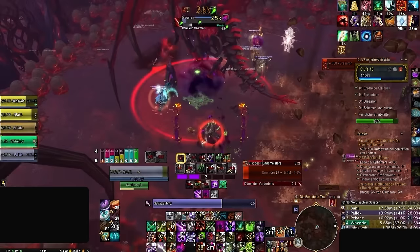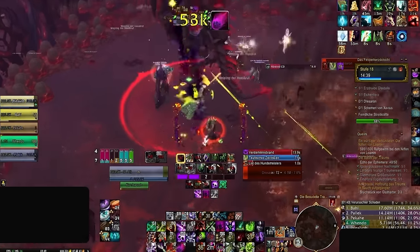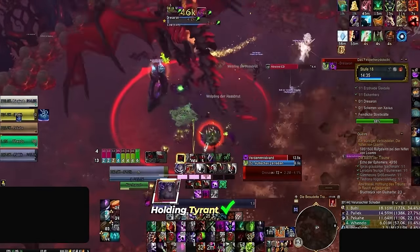Pausing here, let's start with a simple question. Demonic Tyrant's about to be ready — should they use it? Take a few seconds to think about your answer. The answer is of course no. Clearly, we can see that the boss is dying way too fast and only has 4 million health left, which for a cooldown lasting 15 seconds wouldn't be worth using here. And our Warlock inside of this 18 key makes the correct decision to hold onto it.